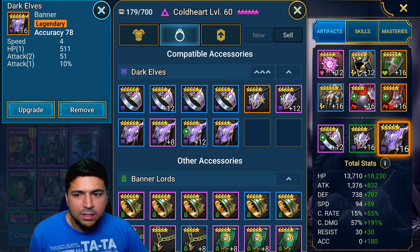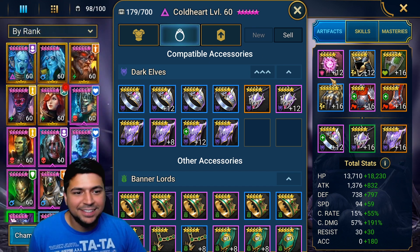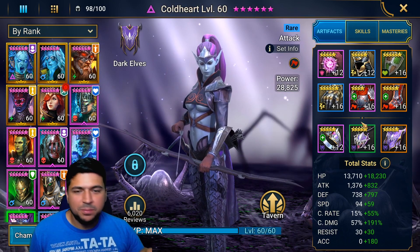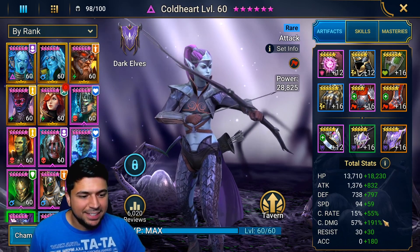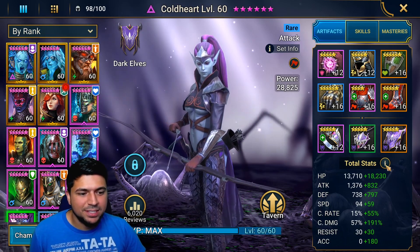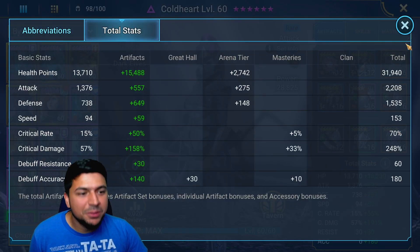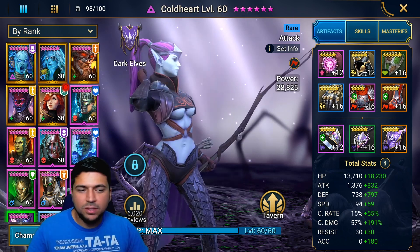I have a crit damage amulet that I could definitely farm a better one for. I also have an accuracy banner — I was so happy to get this accuracy banner for her. With champions like this where you're trying to squeeze out those substats, I barely squeaked by at exactly 70% crit rate, which is the very minimum she needs to be at.